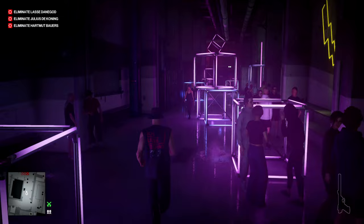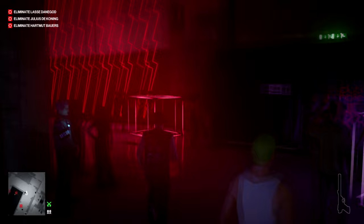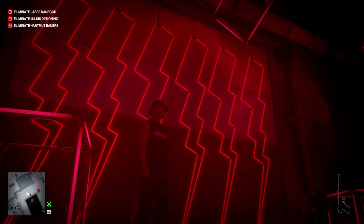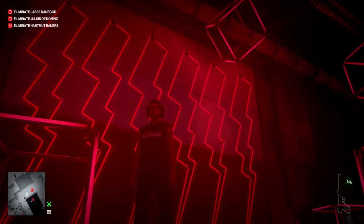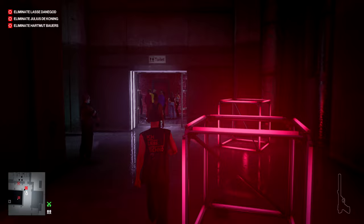As you start the level your target will be just to the left of where I ran past. We need him to make his way to the bathroom, which he starts doing very shortly after you start the level. So we're just going to stand here and admire the nice neon lighting for a moment. You can see on the minimap he's just making his way past us now in his jazzy dungarees. He will go into the far right-hand stall.